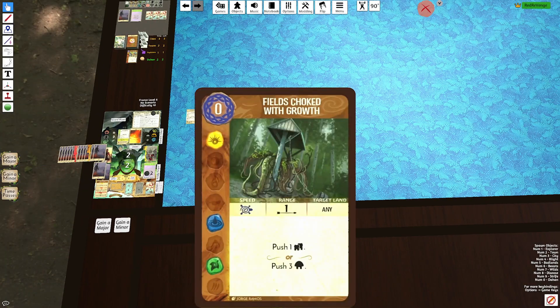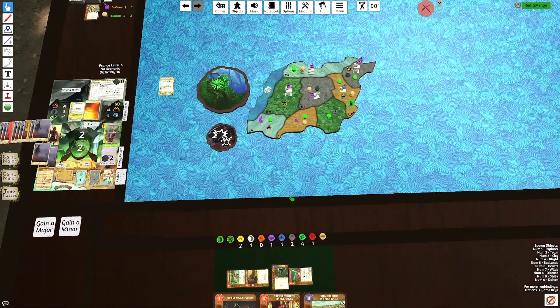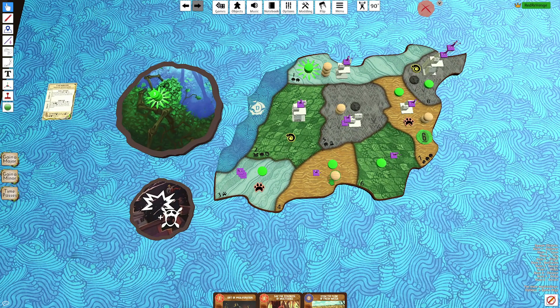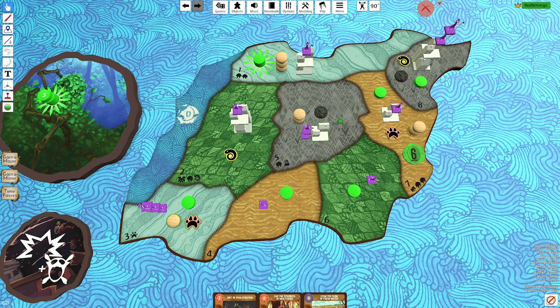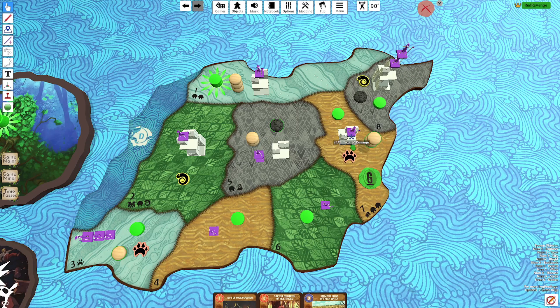We do have Fields Choked. Maybe I was supposed to play Stem so I'd be able to kill a building. I was mainly using Fields Choked to maneuver Dahan around. I think we just push the Dahan over to here. The reason I'm not pushing the Town out of D5 is because I want to build a city — so I have fewer towns. I'll build a city, upgrade, and explore to a Town. If I push the Town out it'll build two towns and we'll actually lose the game, assuming we don't kill anything.